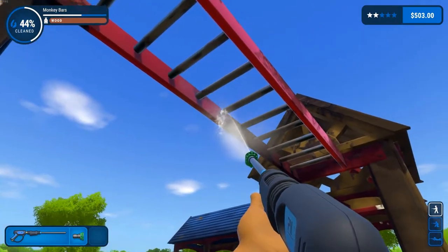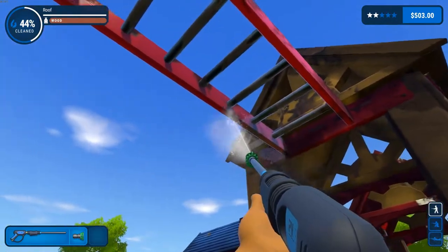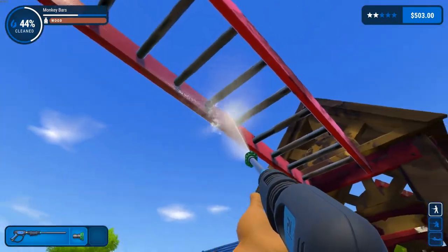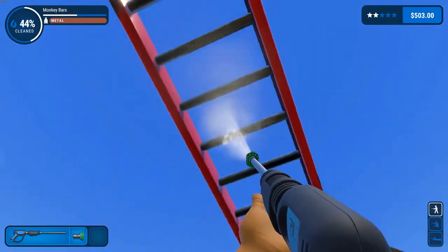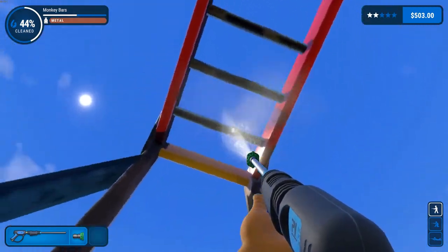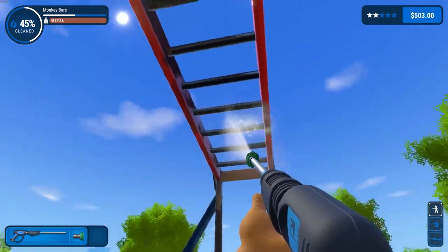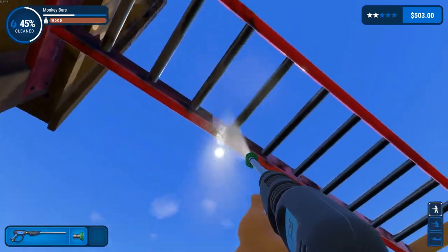I'm hitting R to rotate the nozzle. And if you right-mouse-click, you don't have to hold down the button - it just continually shoots the water, which is great. You can also use the tab key to check and see where the dirt's at.